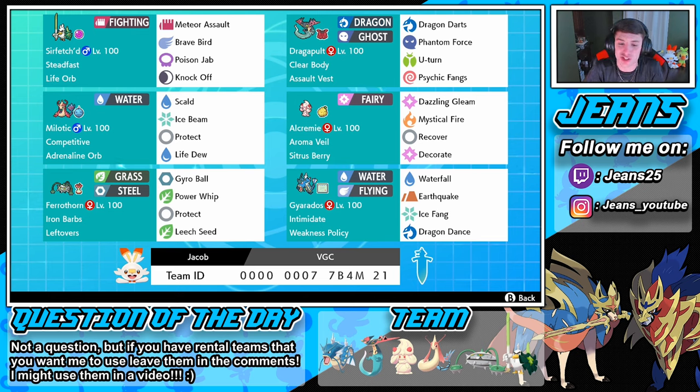You just give Alcremie different fruits — like strawberry, going the shortcake form. I love Alcremie and her design. She's rocking Dazzling Gleam, a double fairy move that hits both opponents, Mystical Fire, Recover to get some health, and Decorate to actually boost the special attack and attack of allies, which is nice.